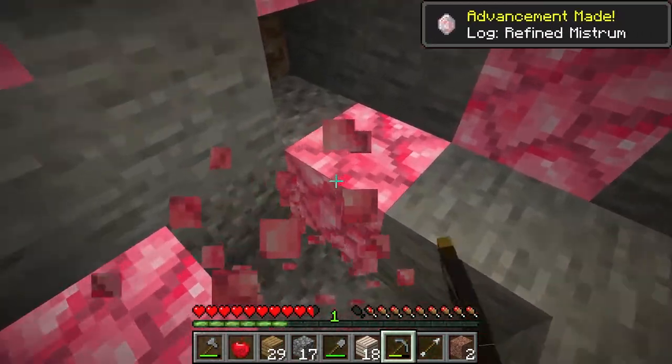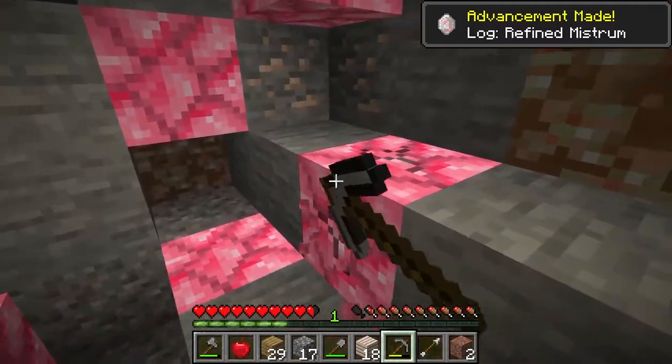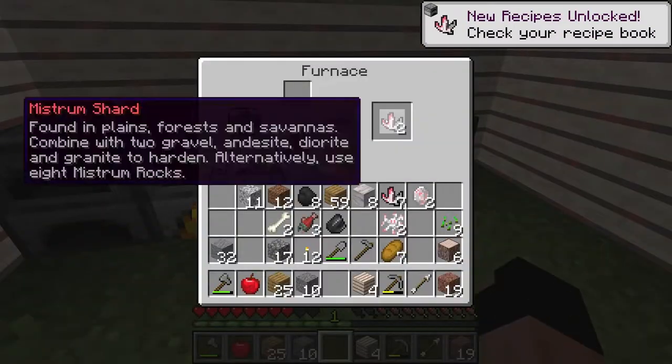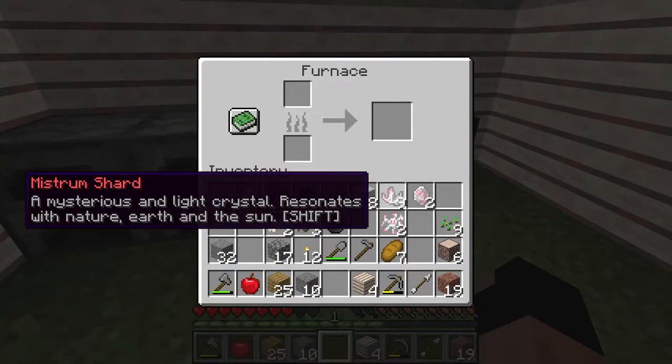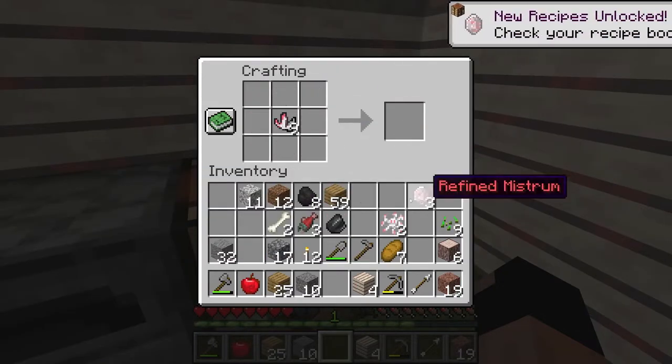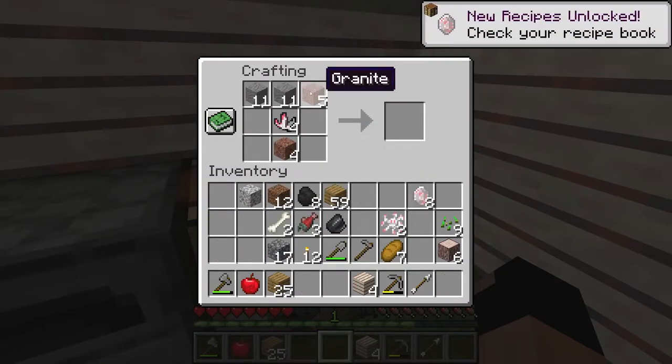It is recommended to maintain a healthy stock. Ores can be smelted to provide the raw shards. These shards are most used for refined, which can be achieved by infusing raw shards with the energy of the earth. This is done by using Meestrum rock or a collection of deorite, granite, andesite, and gravel.